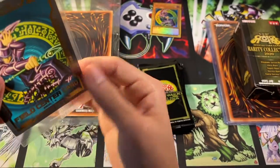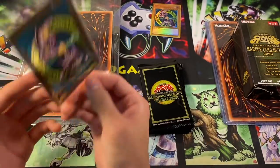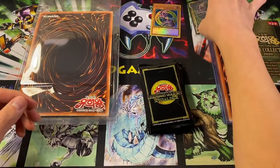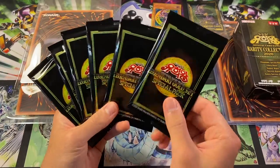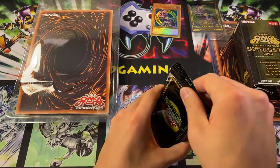We also got a field center of Dark Magician that matches, and you can kind of see with my lighting - it is a see-through field center. That's pretty cool. It feels very solid. I think I'm just gonna keep that one sealed for right now, and then we'll go ahead and maybe open it later off-camera. We get six Special Packs as they call them.